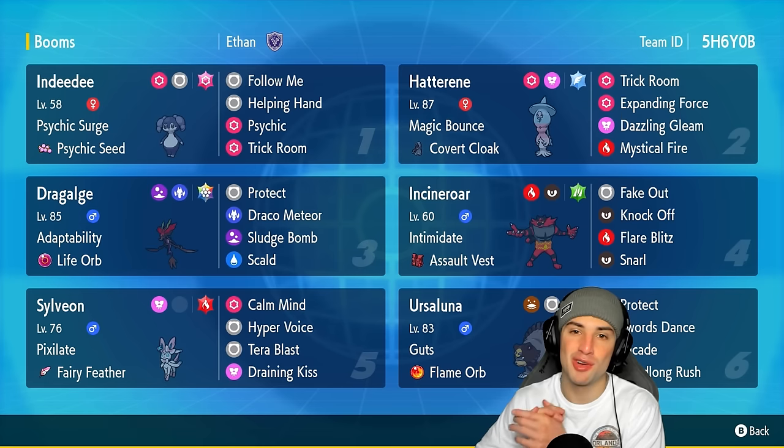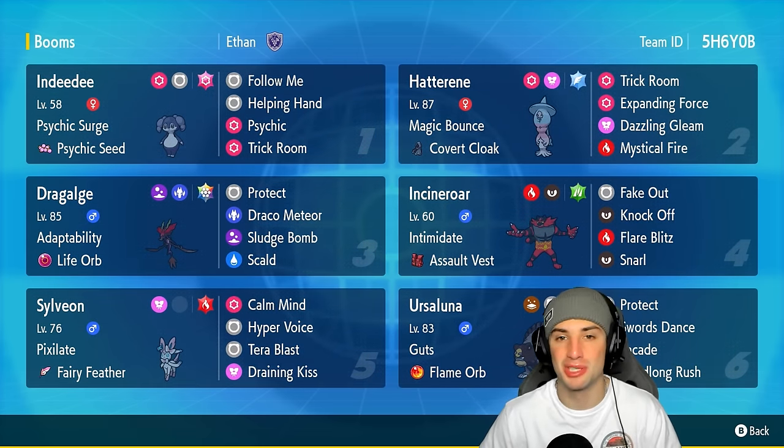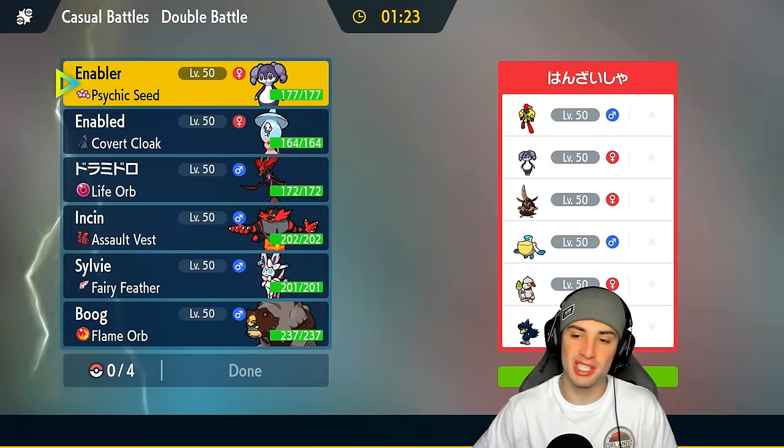If you guys want to run out the team for yourself, the Rental Code is at the top right-hand corner. If you do enjoy today's video, don't forget to smash that like button and subscribe to the channel. Without further ado, let's hop into our first match showcasing Dracalgae — first match on its way.